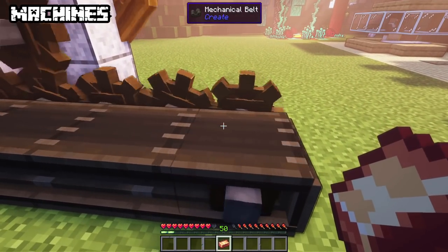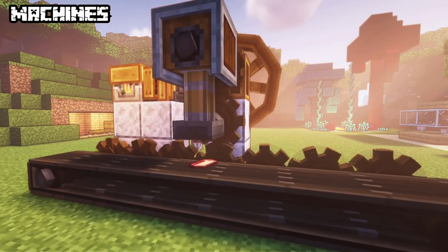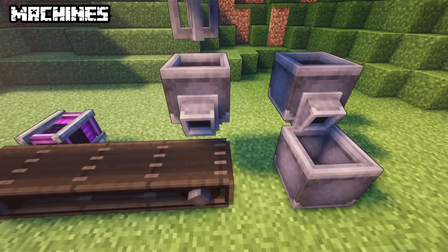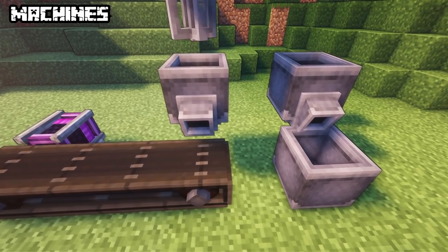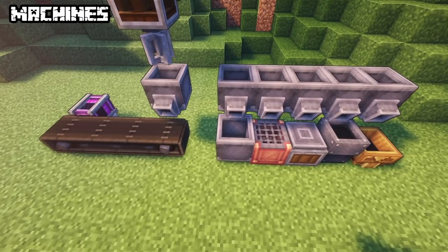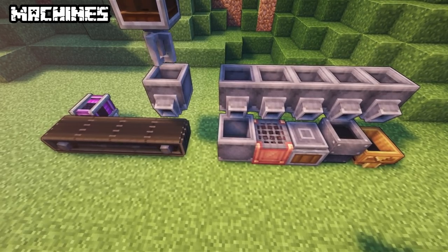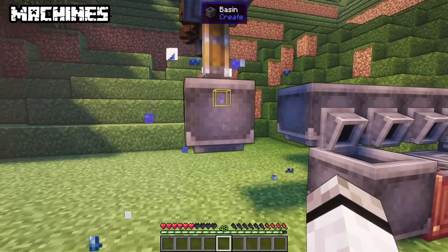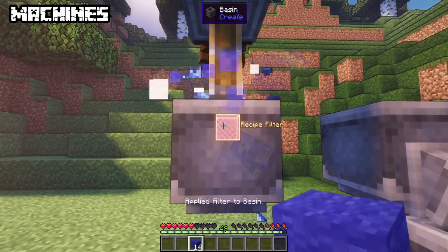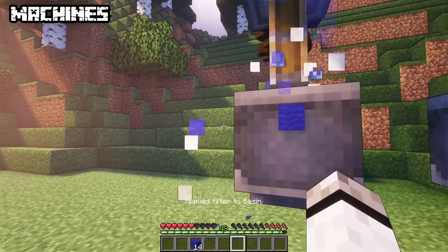Let's start with machines, as you need new materials to unlock certain contraptions. First, the basin — it can hold fluids and items for crafting. When a valid output is added, it will create a faucet which outputs items after they are crafted. If no output is available, you have to manually retrieve items. A filter can be applied on a basin so it doesn't output the wrong item — just hold the item and right click the filter. Right click with an empty hand to reset it.